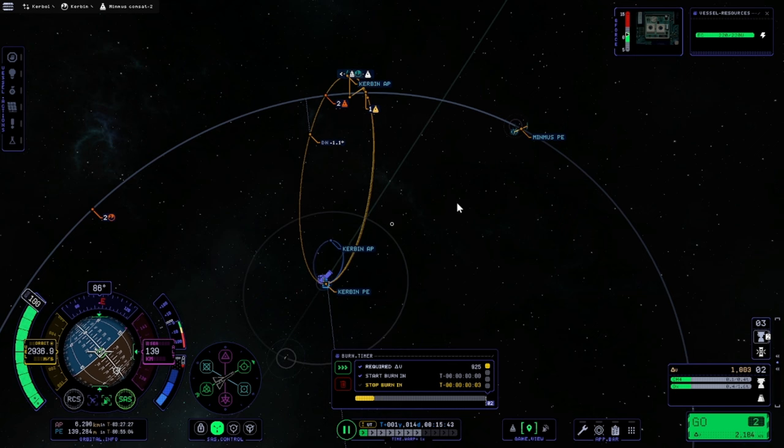It's a little bit harder to get to Minmus than the Mun. We just had a Mun encounter right there but we don't want that — we want to go straight for Minmus.